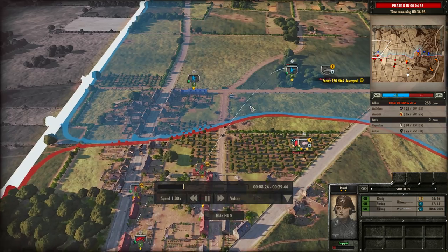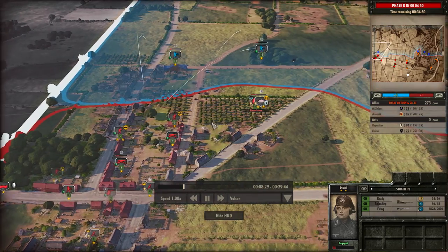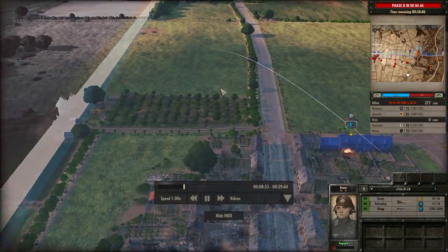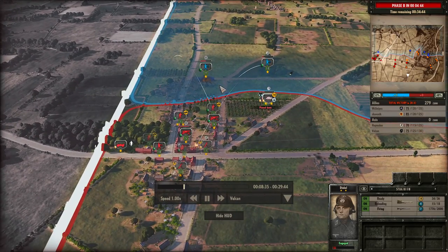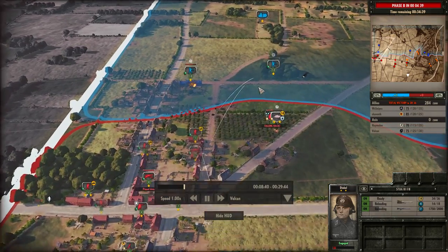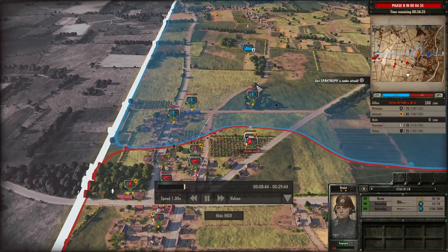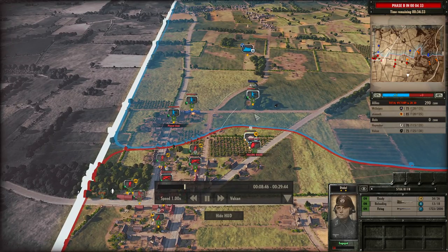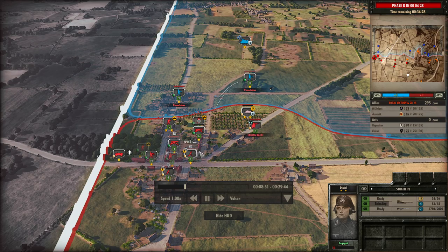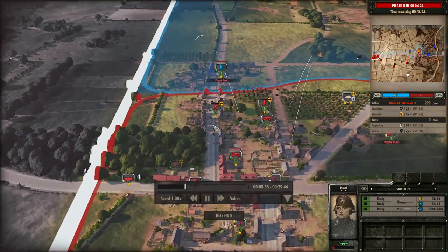Now the mortars are coming in onto my MG42s, and I'm going to be trying to counter-battery their artillery. But they've got another two mortars on the left side now. I've got my two mortars trying to counter-battery their mortars, but unfortunately mine aren't extremely accurate, so they weren't firing exactly where I wanted them to.